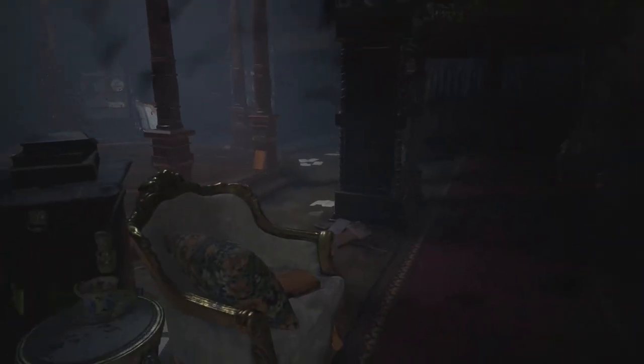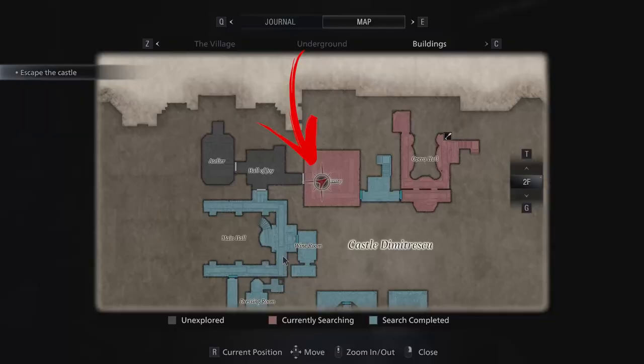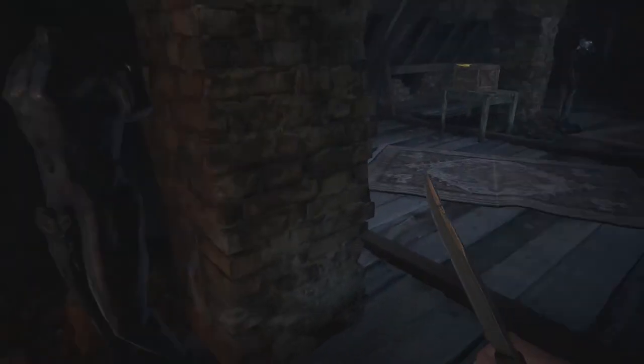For the second lockpick you need to explore the castle further and find the second sister, who waits inside the library. Once defeated, you can access the Hall of Joy, followed by the Atelier, and after solving the Bell puzzle, the attic. Inside the attic the second lockpick can be found.